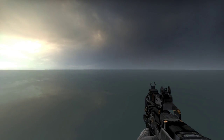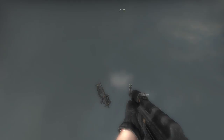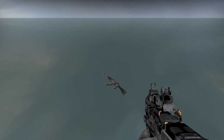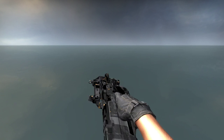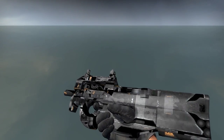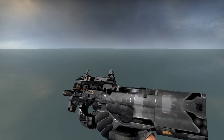The next weapon is the P90 Elite Build. As you can see, it has the same pattern as the AK-47 Elite Build. This one is Field-Tested and it's 15 cents. Really cheap.